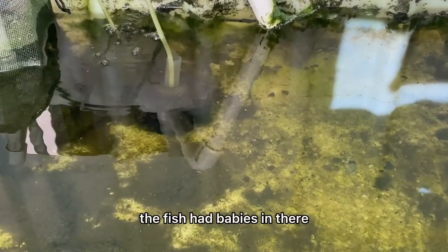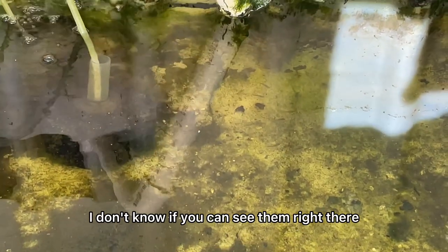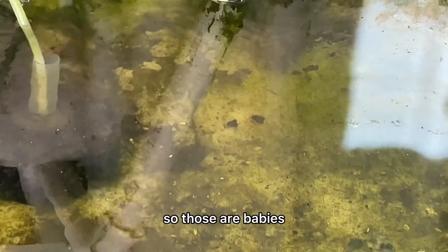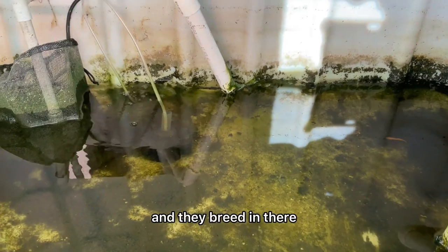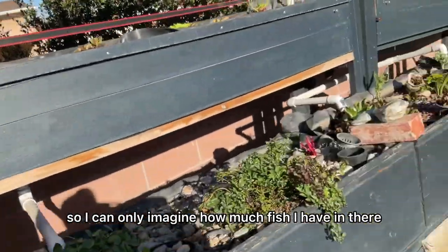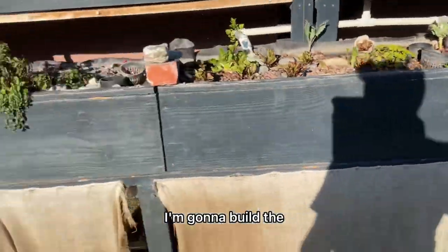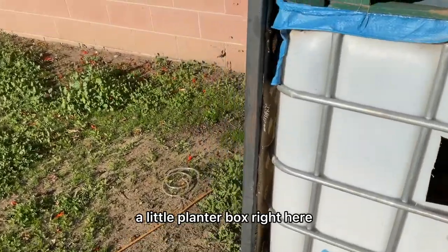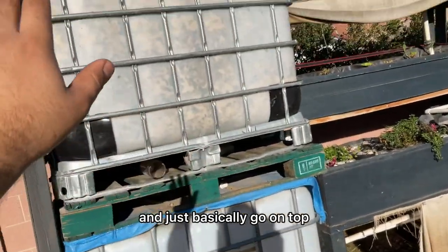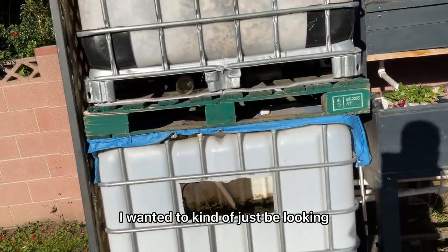The mosquito fish can eat up to a thousand mosquitoes a day. I have about 20 of them and they actually started breeding — the fish had babies in there without me doing anything. Now there are a ton of little babies in there. For this other system, there's definitely some R&D to do. I'm going to build a little planter box here, get the passion fruit going, and train it to wrap around and overtake this area. I want it to look more natural and have a bunch of mint — mint goes crazy in aquaponics.